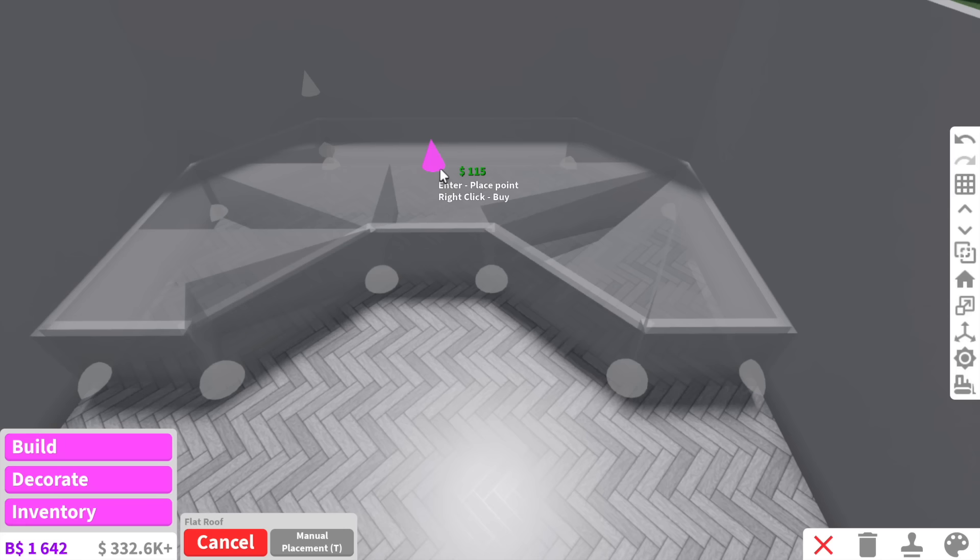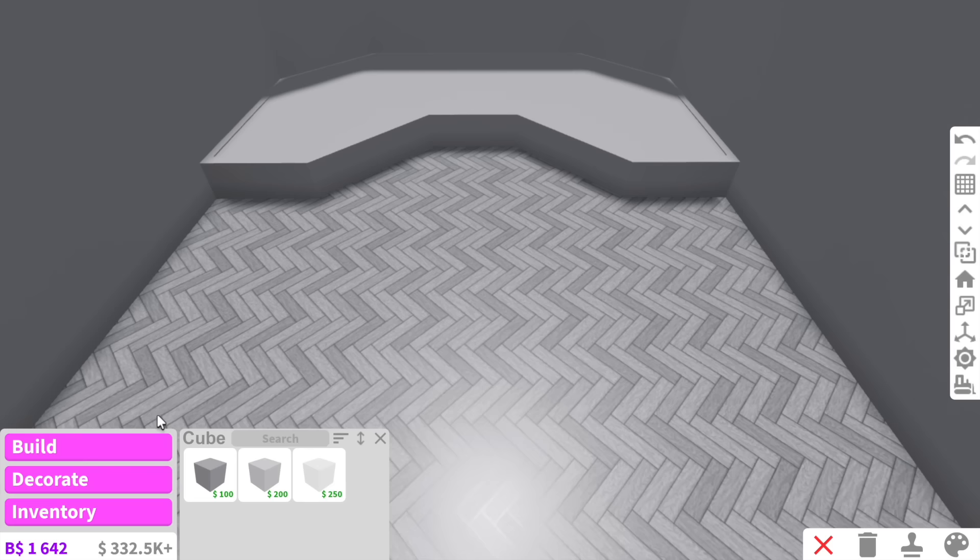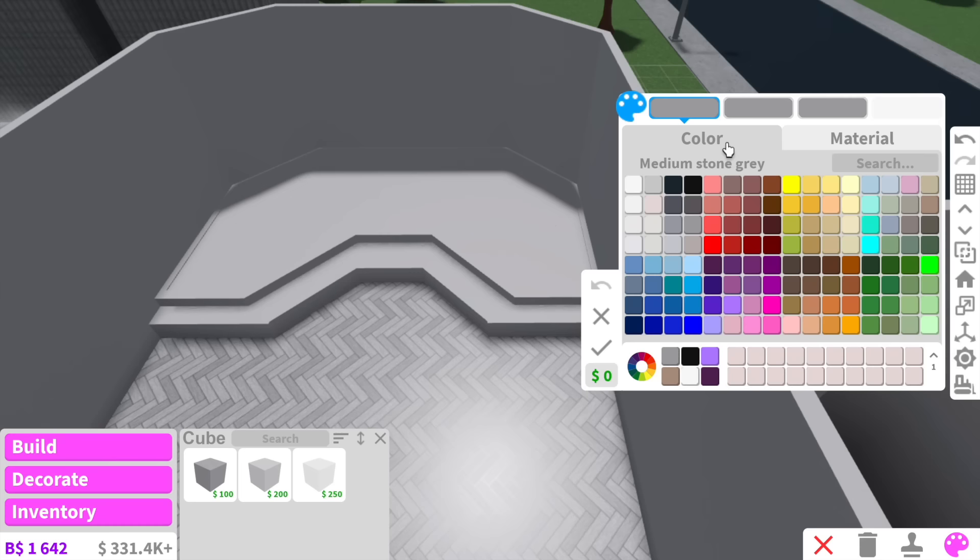Over here is where the elevated bath top is going to go. How I'm going to make this elevated is by adding a roof underneath the floor — and just hope for the best. Oh my gosh, it's actually working! So kind of like that, and then obviously we just need a few steps to walk up into the bath using basic shapes. It actually works! And now we just have to paint it marble.